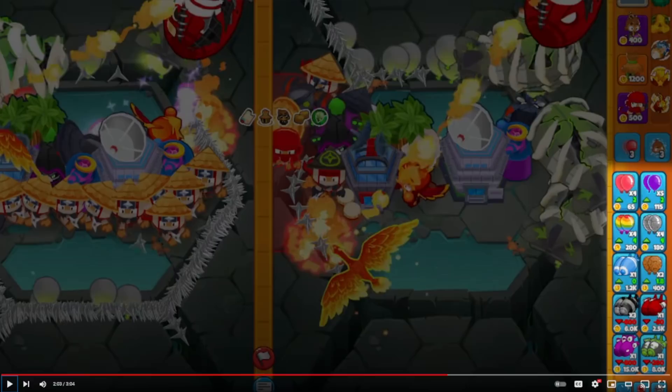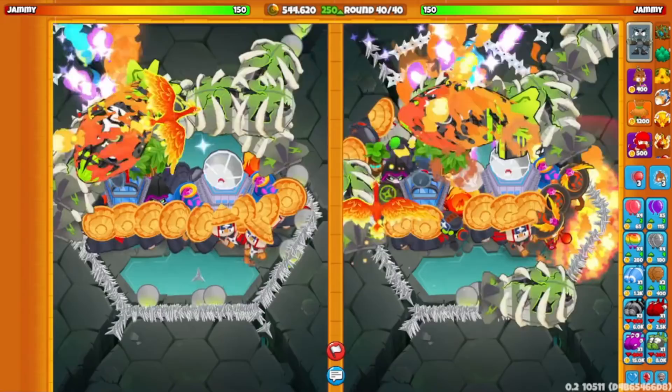For some reason, the grouped sends seem just way worse for eco. You can do three grouped DDTs for $6k, but you lose $600 income. With the BFB it's $2.5k for only a $50 loss — that doesn't sound so bad. ZOMGs look like $200 with minus $200. It's kind of hard to see because of how tiny the font is. BAD looks to be the same, minus $600 at $15k. Camo, regen, and fortified modifiers will also be available to beef up those balloon rushes — standard stuff.